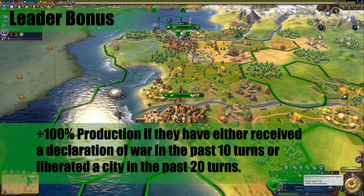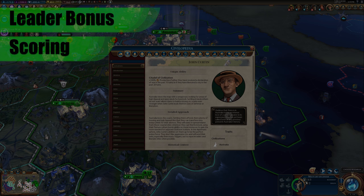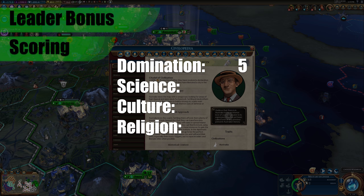Late game liberations could really slingshot your path to a science victory if timed properly. The overall scores I would give this bonus are: Domination, a 5 — production is going to be really good for a domination victory, helping you build out a lot of units. Science, a 7 — production is key for any victory type, but especially for science, as those late game rocket parts take a lot of production and that 100% bonus can really make a huge difference. Culture and Religion, both a 3 — the extra production bonus can really help get some of those key wonders.